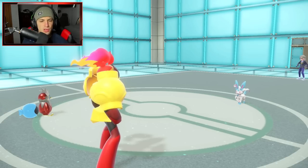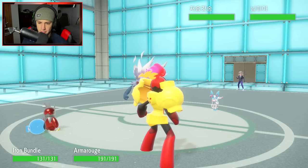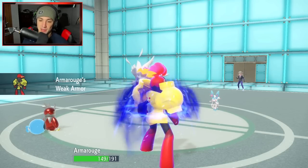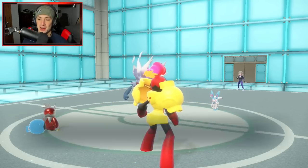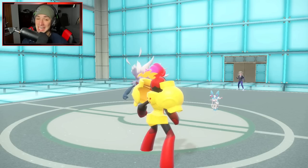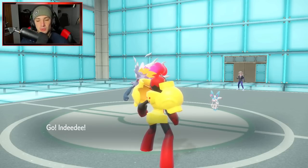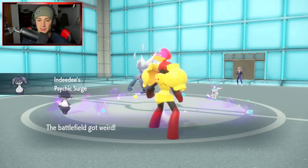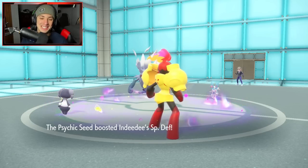He ends up withdrawing the Murkrow — oh this is even better! He's going to hard swap and throw out Annihilape. Maybe he thinks I'm going for an Ice move. He's definitely not expecting this combo. But Flip Turn comes out here, procing Weak Armor, giving us the speed boost, and then Weakness Policy popping. Our opponent is definitely shaking in his boots. And that's even better that I swapped into Annihilape because now I can absolutely rip into this thing as well. Now I bring out Indeedee and now we get off some crazy damage. My speed's up from Weak Armor so we're going to outspeed, and my attack stat is up from Weakness Policy, plus we just brought out the Psychic Surge doubling the Expanding Force move — plus it's STAB. This combo is ridiculous.